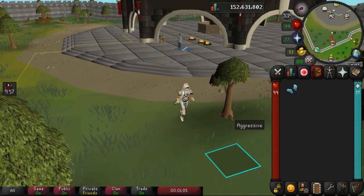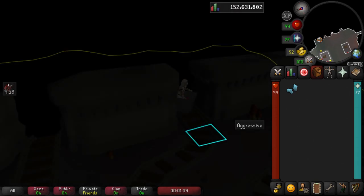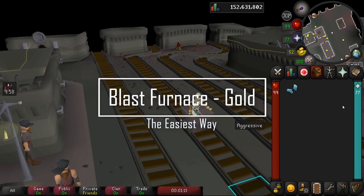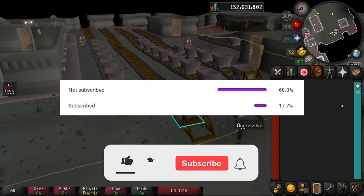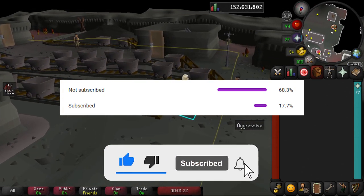What's going on guys, my name's Wavy and today we will be covering gold in the blast furnace — the absolute easiest way. Almost 70% of my viewers are not subscribed, so if you want to smash like, sub, and hit that notification bell, you're gonna help me greatly.